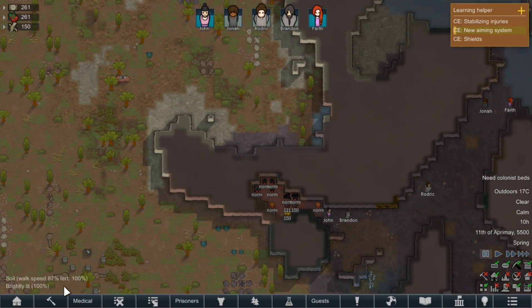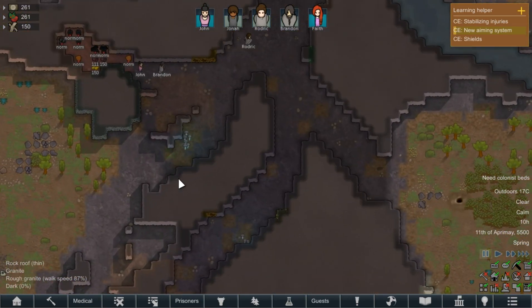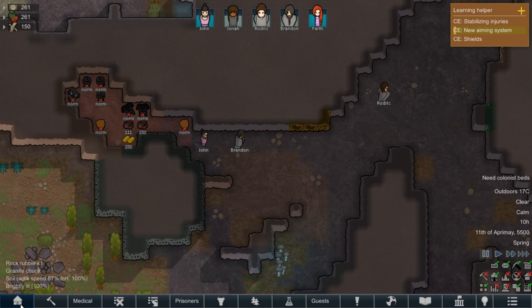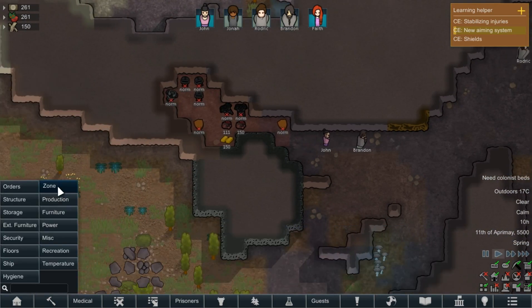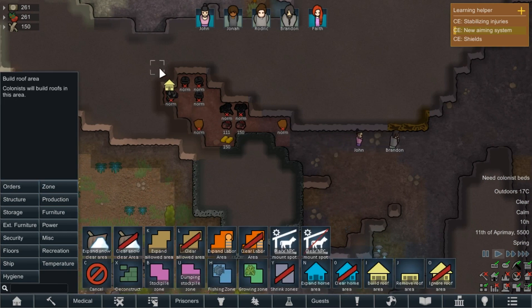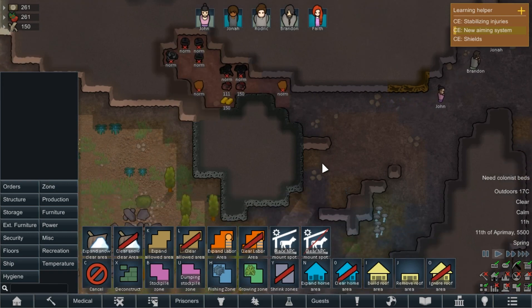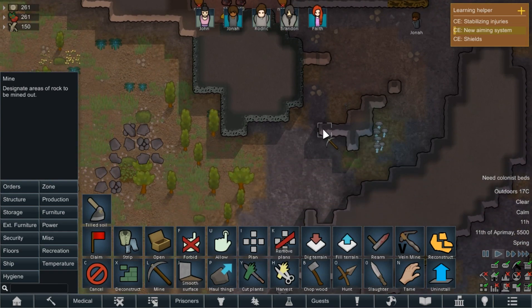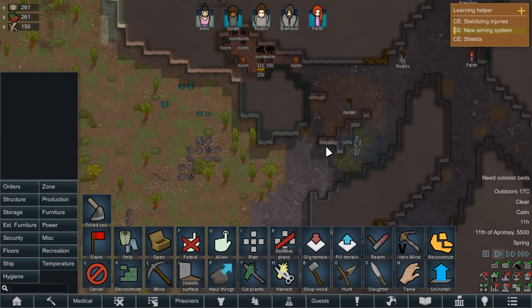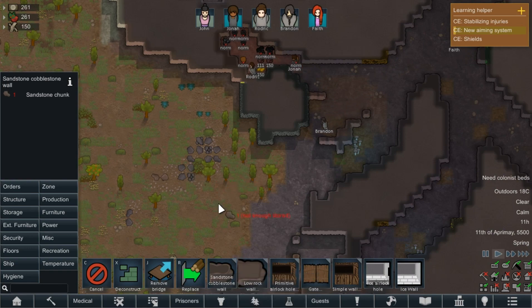So there we go. We've got ourselves into a cave. Now we're set up. First things first — going at a nice slow speed. We're going to build a roof area over here so our gear doesn't degrade. We're going to order some mining so we can get a bit of organization going. Let's see what we can produce — we can produce cobblestone walls, which are basically stones put on top of each other. We've got granite chunks we can use.